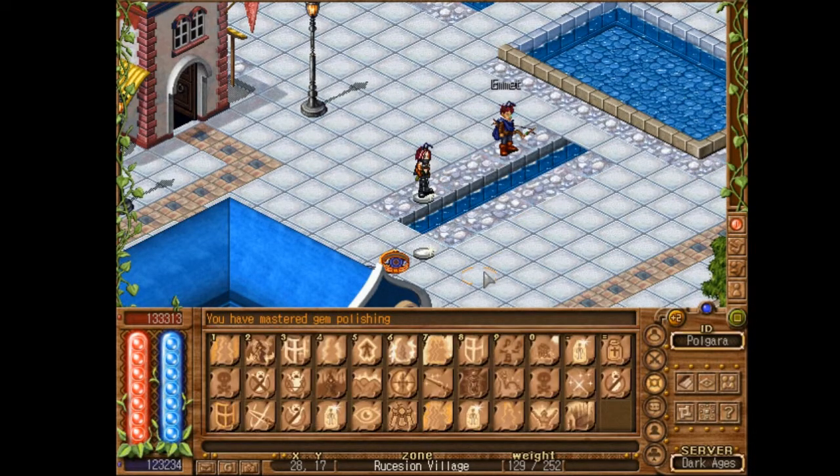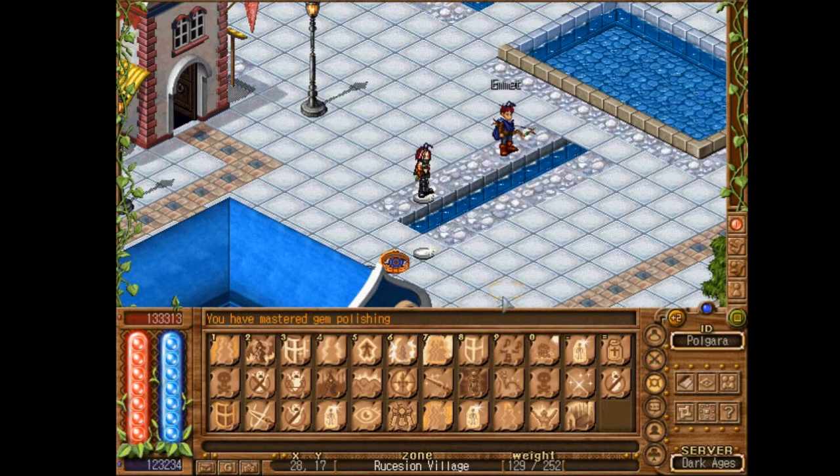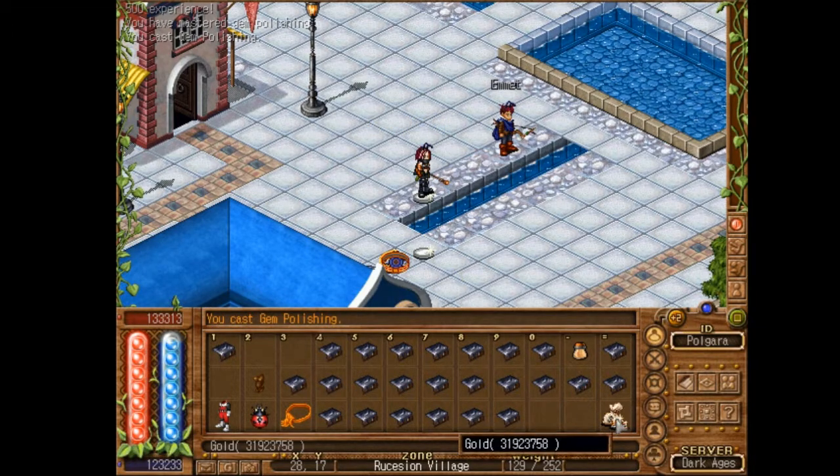If I take the staff off — if I'm not a master rogue — it's two lines instead of one, and it takes a little bit longer to cast.